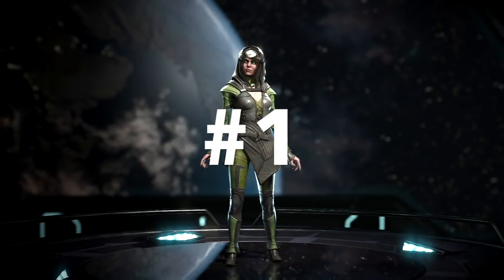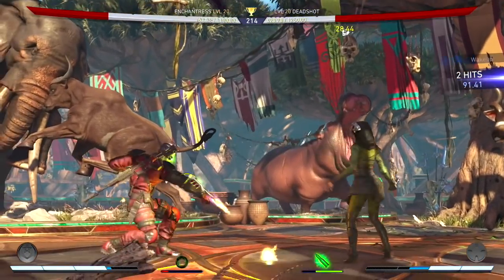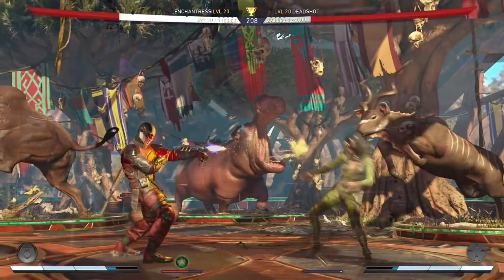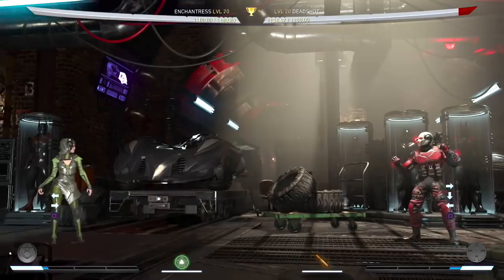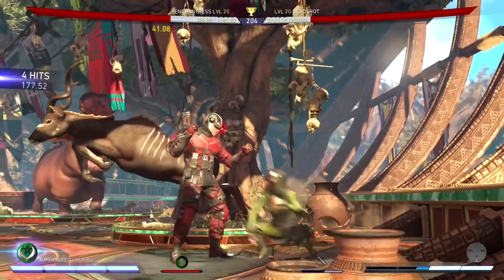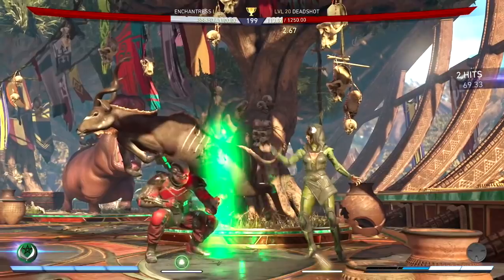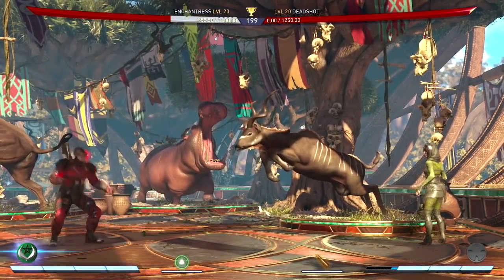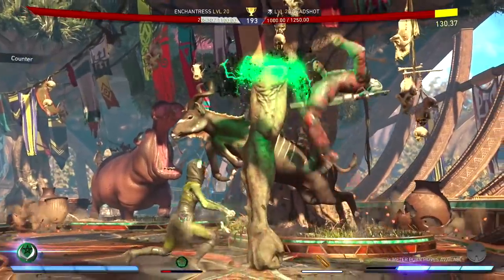Finally, at number 1 is Enchantress, one of the newest fighters to join the roster. Enchantress is on this list because she has the best capabilities to deal with zoners — you could say she was made to counter them. She offers a Hellgate special move that has the power to reflect projectiles, which is already a great tool against zoners. Zoners now have to be aware of every projectile they throw. Since this is a special move and not a trait, you can repeatedly create the barrier if the zoner decides to spam. This barrier can also protect you while you perform other special moves, and being able to counter projectiles just by laying back is easy and effortless.